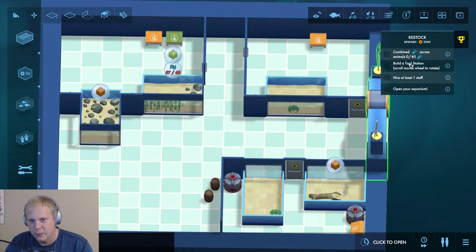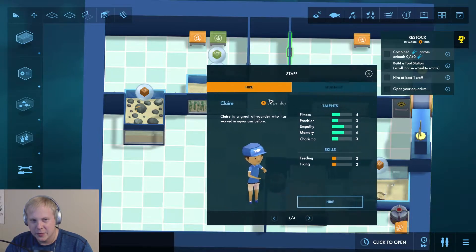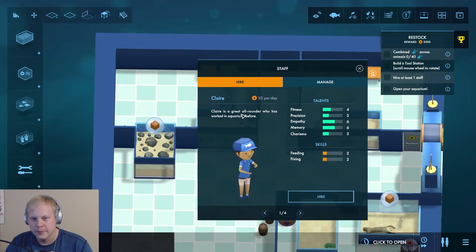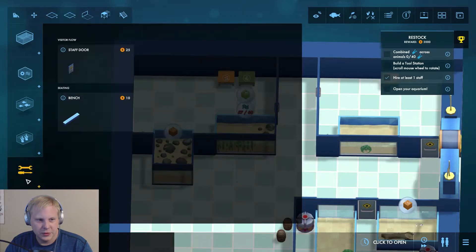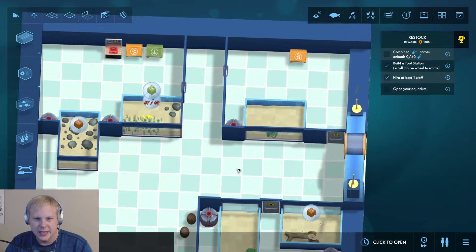Our objectives are to combine science across animals — we need 40 — and we need to build a tool station and hire one staff. Let's hire the staff first. One thing you want to look for in the very beginning is your staff need to have feeding and fixing skills. In the very beginning all you need is people to feed your fish and fix your equipment, so make sure whoever you hire has both of those skills. That done, let's build a tool station — that's easy — and now we need science points.